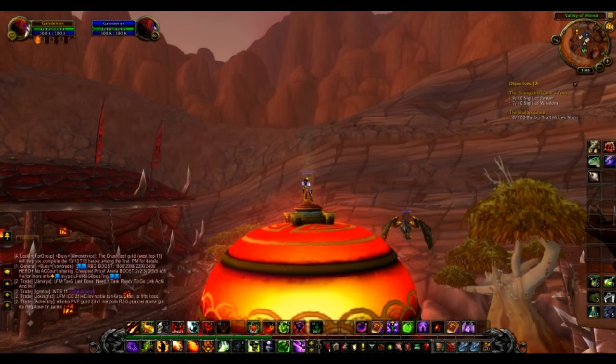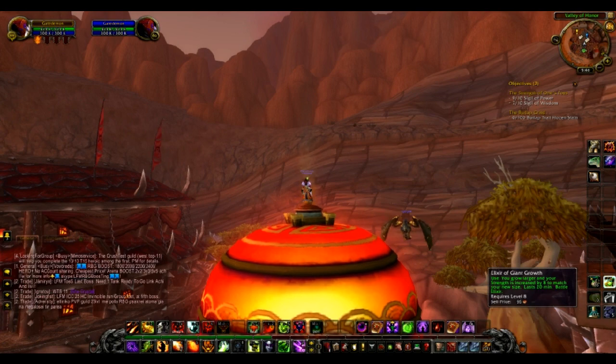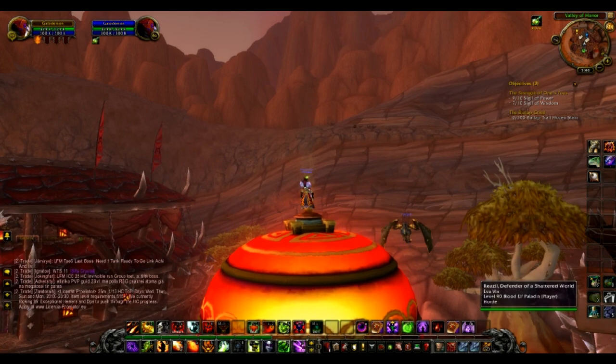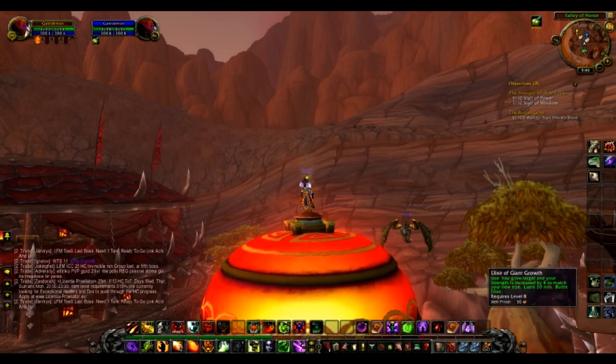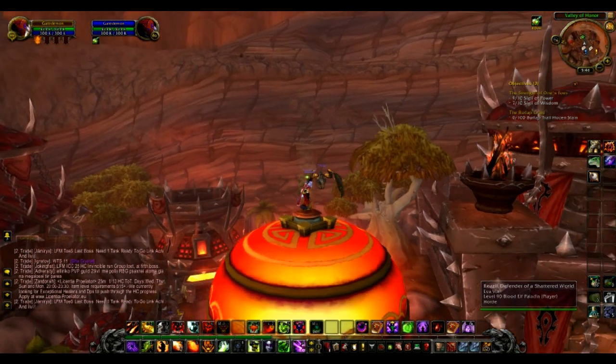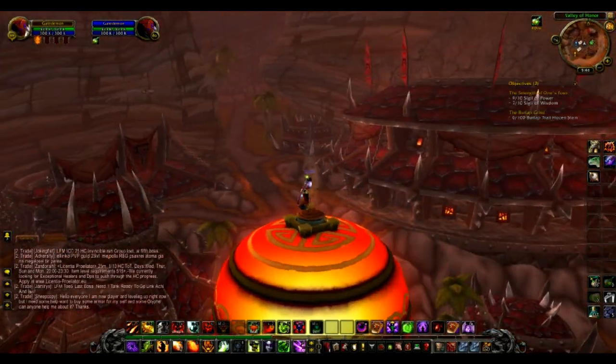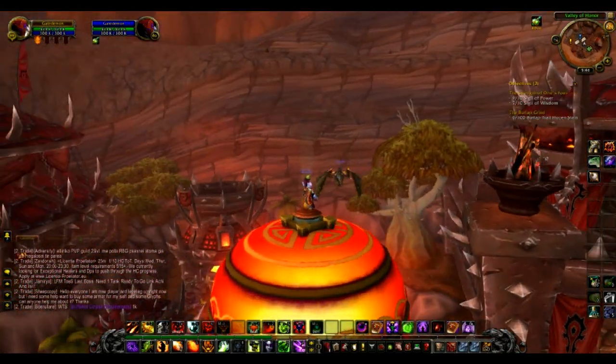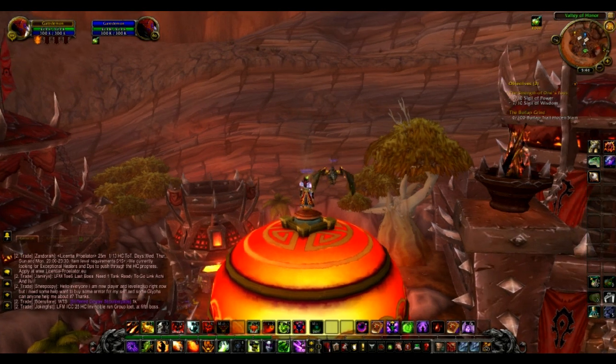This is the Elixir of Giant Growth. You just go stand under a ledge or a space where you can get in, use this, and you will be with your body like half in a rock or something. It comes down to how good of a jumper you are.